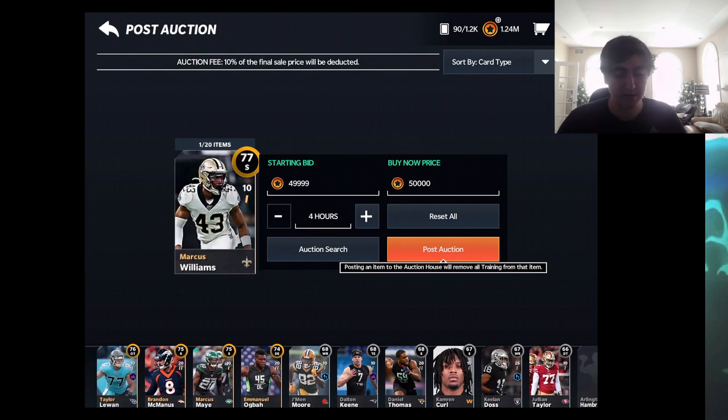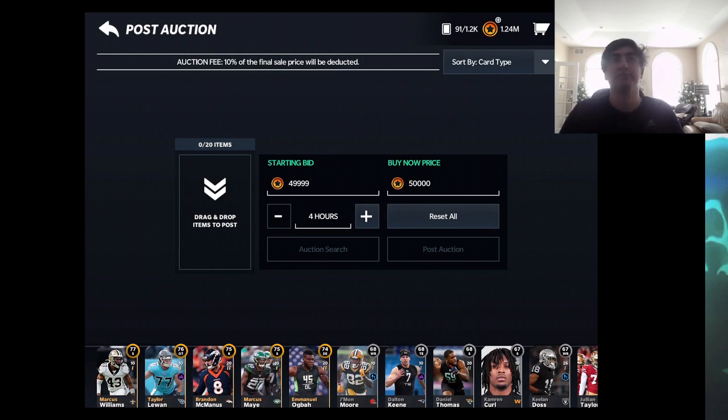You could sell cards quicker by pricing them really cheap, but it's just not worth it — why give up 15,000 coins per card just to sell faster? At the end of the day, have patience when selling your cards and realize it's going to take some time. I'll be streaming tonight at 10 PM. Maybe I'll upload a second video tonight — we'll see. I'll see you in the next one.